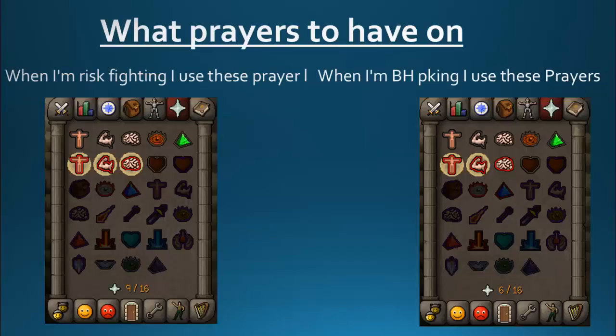What prayers to have on: I'm covering the 16 prayer method. When I'm risk fighting I use the prayers on the left, and when I'm BH PKing I use the prayers on the right. This is because the 5% accuracy prayer that is on for risk fighting absolutely drains your prayer. So I only use it when risk fighting for the extra bonuses, because I really want the kill. When I'm BH PKing it's okay if I don't get the kill, so I just turn off the 5% accuracy boost.